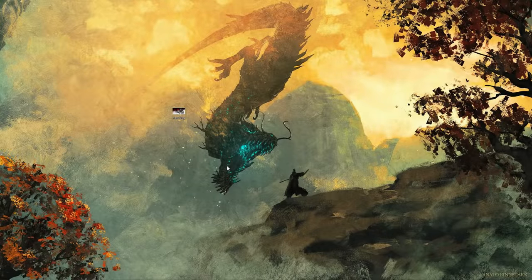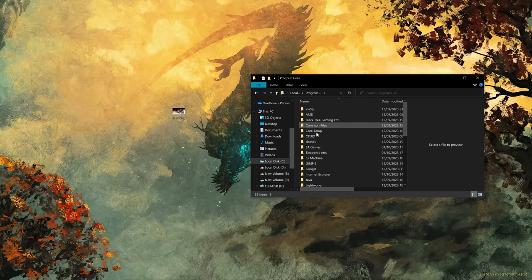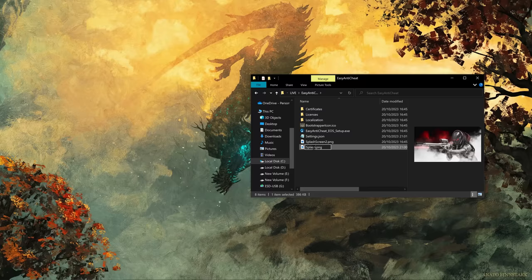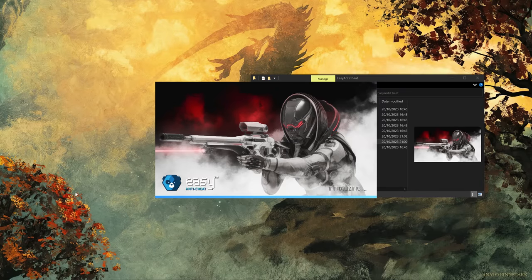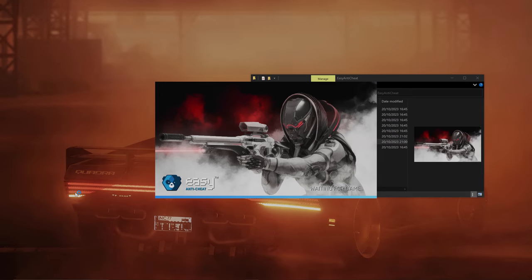Did you know that you can replace the Star Citizen Easy Anti-Cheat launcher splash screen with something a bit flashier? Open up File Explorer, go to C Drive > Roberts Space Industries > Star Citizen > Live > Easy Anti-Cheat, and you're looking for SplashScreen.png. Rename that file to something else — SplashScreen2 will do — then find the image you want to use and rename it SplashScreen.png (that's all one word, with capital S and capital S, and make sure it's a PNG). You might need to scale it to match the original size using some free software. The one I'm using was from Tactical KD over on Twitter and Spectrum — you should definitely check out their work.